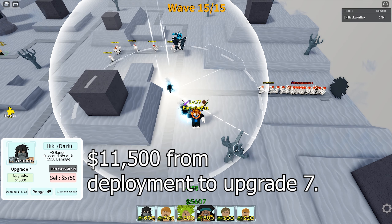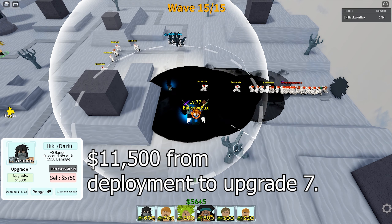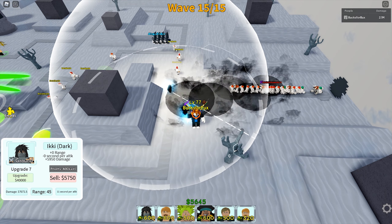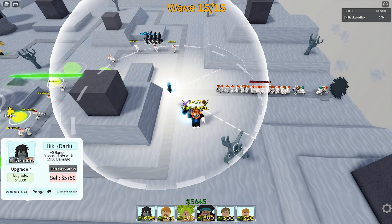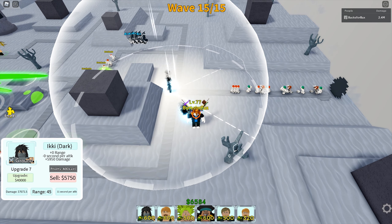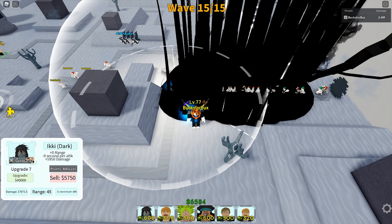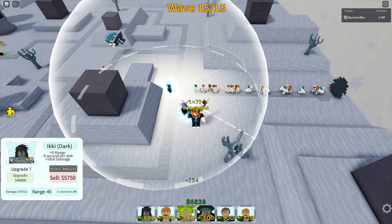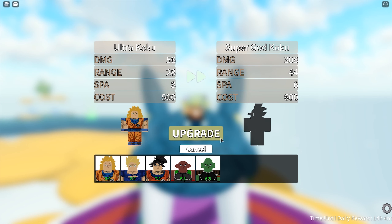It only costs $11,500 from deployment to upgrade 7, and upgrade 7 already gives you attack power that is much greater than a fully upgraded Netero or Kuma. So you can use the 6-star Ichigo in story mode. Just take note that the Final Getsuga Tenshou Ichigo is not a hybrid tower.